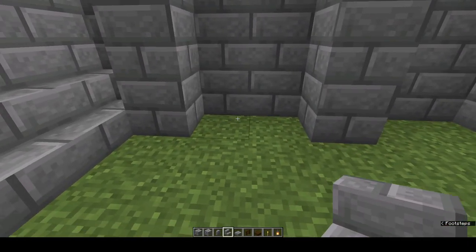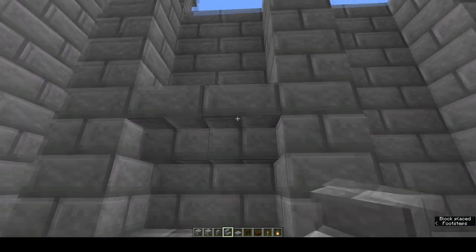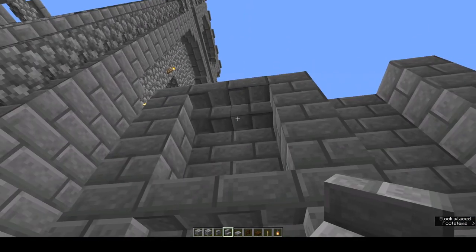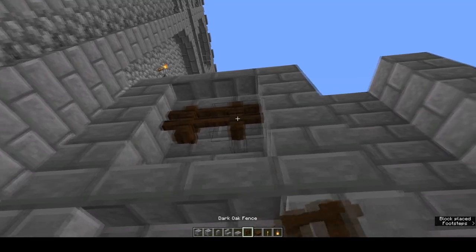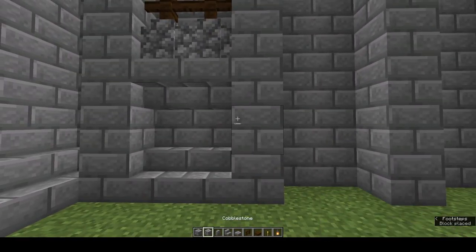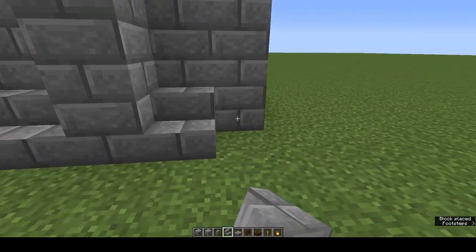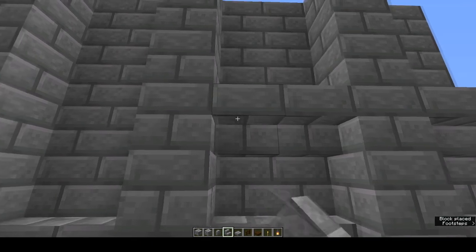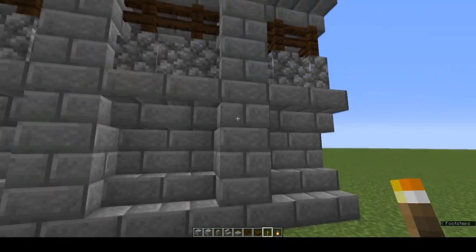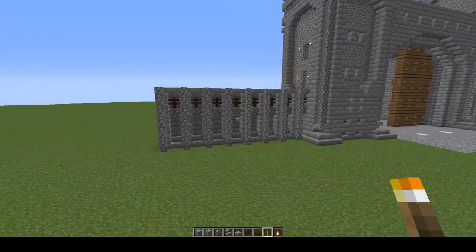Now in each recess, right-way-up stone brick stairs — leave a gap — upside-down at the top, with two dark oak fence and two cobblestone wall. Do the same all the way along. It's easier to just do a row at a time. Pop a torch on each of the columns. That's the base of the wall — let's move up.